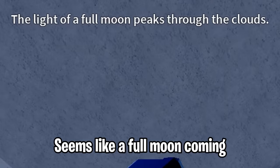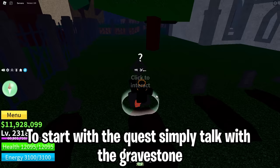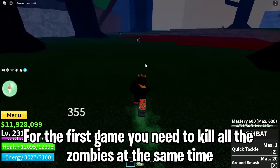A full moon is coming — let's skip to the night. To start the quest, simply talk with the gravestone. He will let you play a few games to unlock the Soul Guitar selling NPC. For the first game, you need to kill all the zombies at the same time.